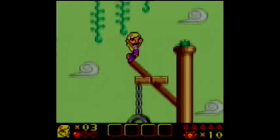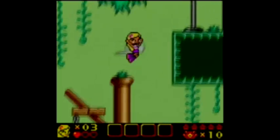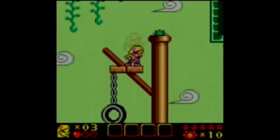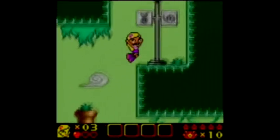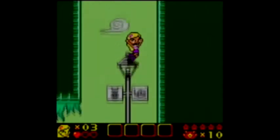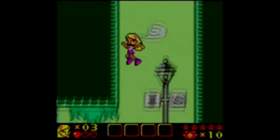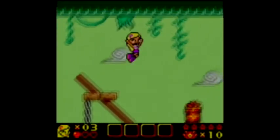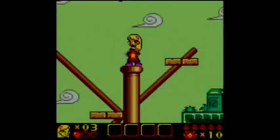It looks like we might be getting all four abilities in this level. I want up there - let me up there. Can't go that much farther. There's a bat here. I want health first if I can find it.